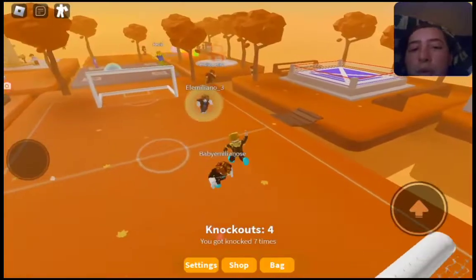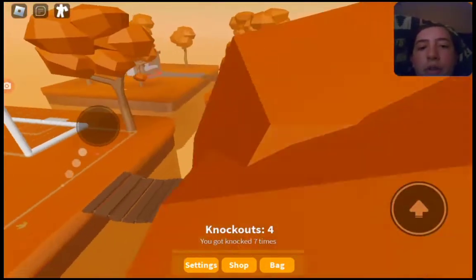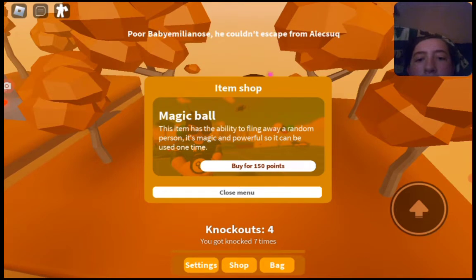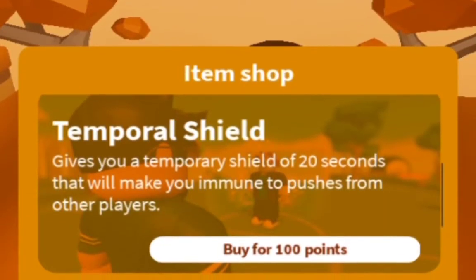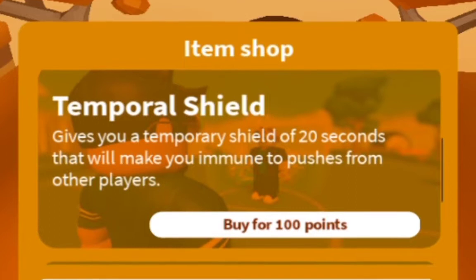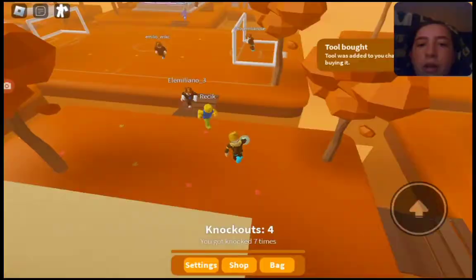If you see at the bottom, every time I punch somebody I get points, and if you knock somebody off the map you get five points. Those points are used for buying items. For example, we've got the temporary shield boost — it costs 100 points and gives you a temporary shield for 20 seconds that makes you immune to punches from other players. I'm gonna try that out.